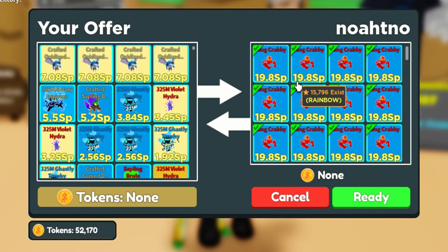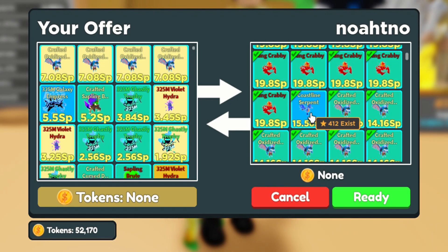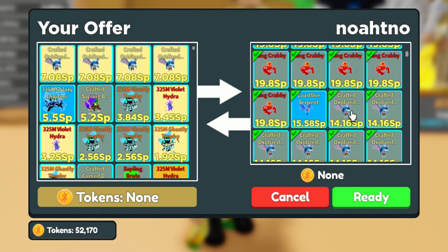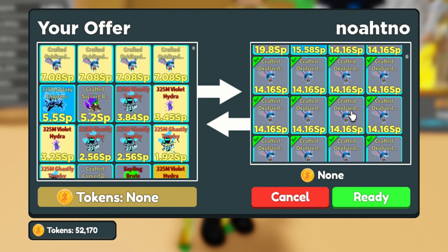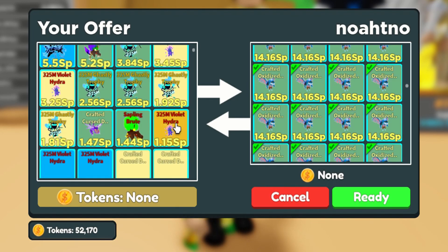The top two player currently has the King Krabby and Rainbow King Krabby — this is the divine tier 2 secret pet from the latest egg. He also has the Coastline Serpent secret pet, and a bunch of crafted Oxidized pets. This is the strongest crafted pet right now — I think it's divine tier 1.